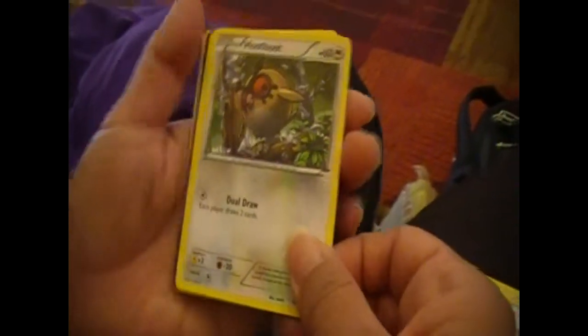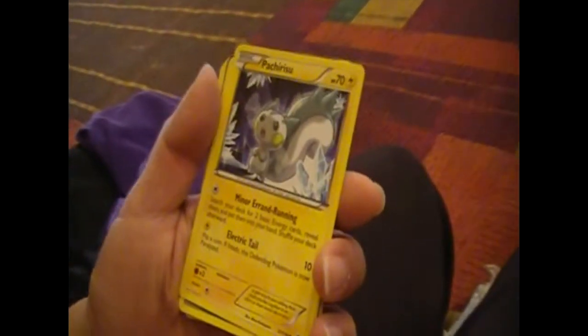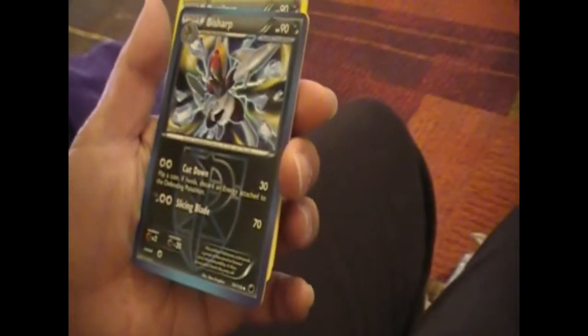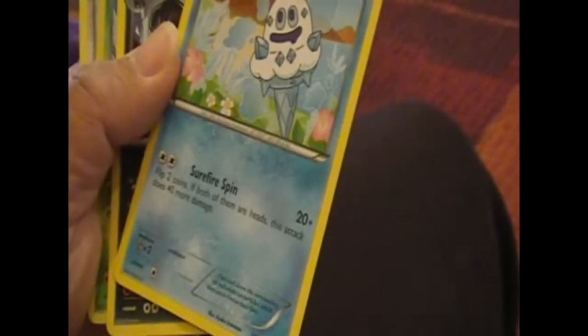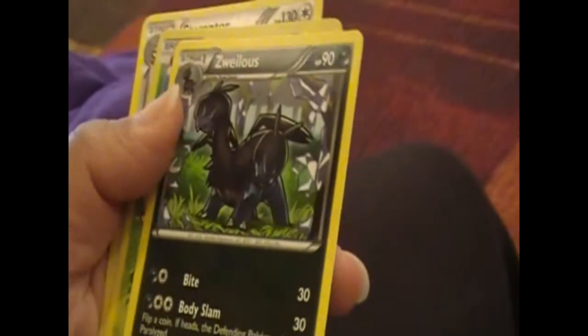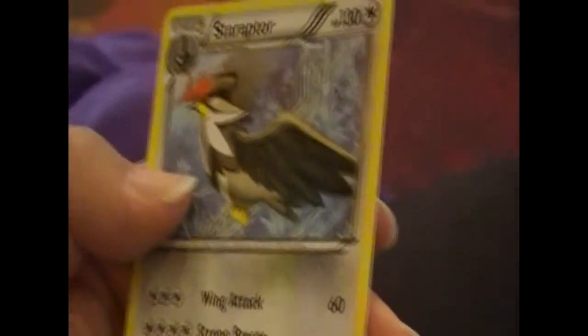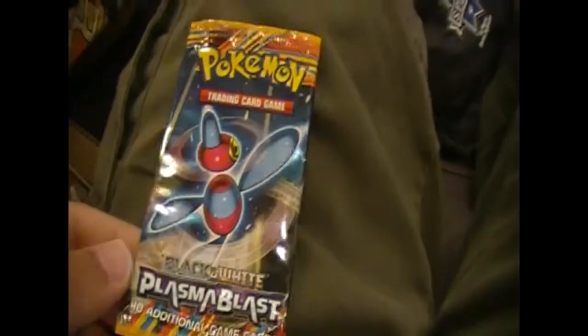Okay, we got Voltorb, Hoothoot, Eevee - the really cool looking one that looks like the Tomy toy. We got Pachirisu, love that one. We got Pawniard, we got Bisharp - or Bisharp, because Bishop, like the chess piece. We got a Vanillish, this is Willis. We got a Cacnea. We have a Starmie - I like the Starmie's hairstyle.